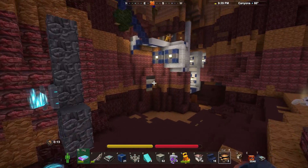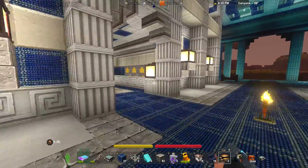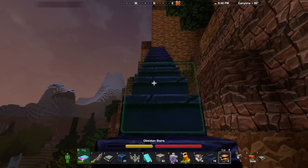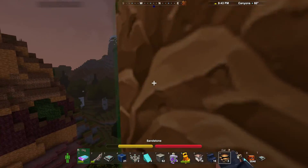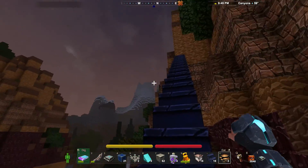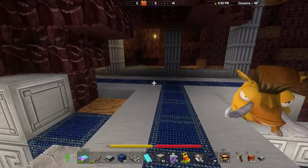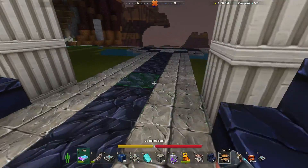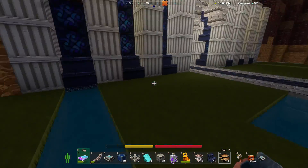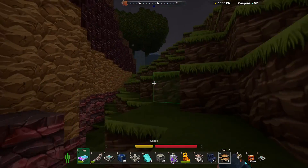My original plan was probably just to have a long staircase going up to that platform over there. However, with these fans, what I'd like to do is create a tower here that goes up and then bridges over this gap, essentially becoming like a train station to go to different areas in the base. Now that I think I can make a tower elevator system work with those fans, I'll actually try to get some building towards that done for next episode.